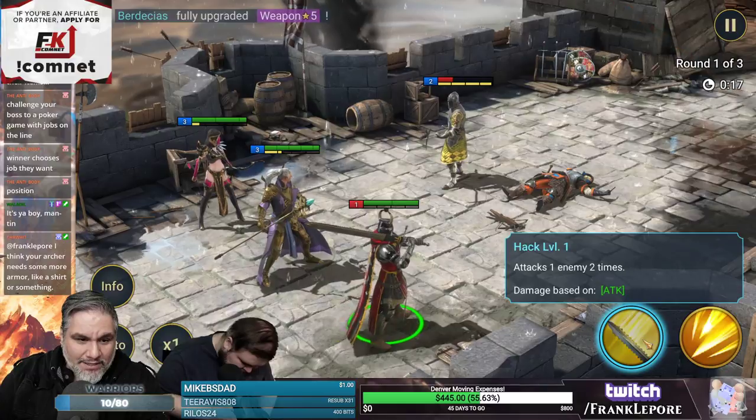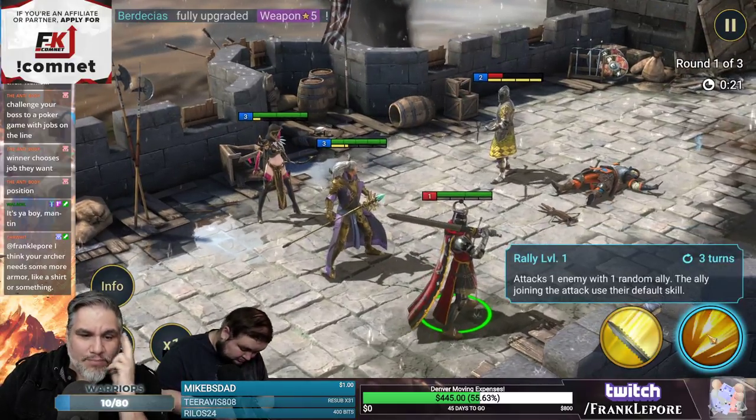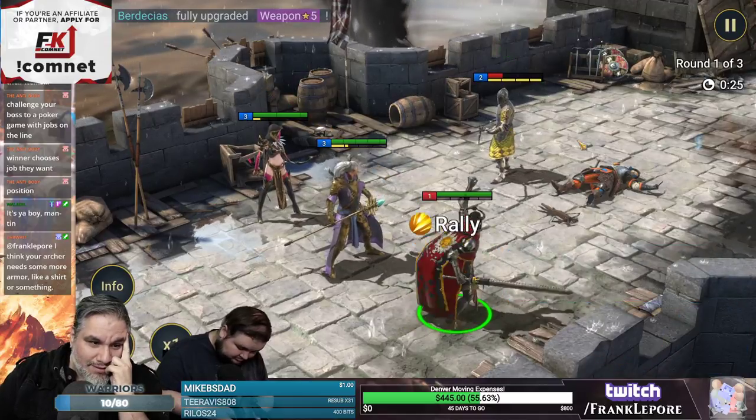Hack level 1 attacks one enemy two times. Rally level 1 attacks one enemy with one random ally — the ally joining the attack uses their default skill. Let's try that.